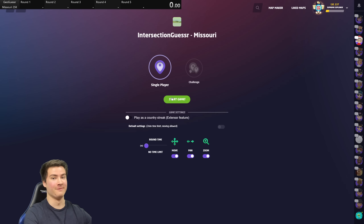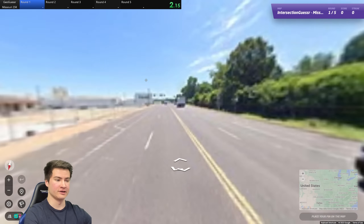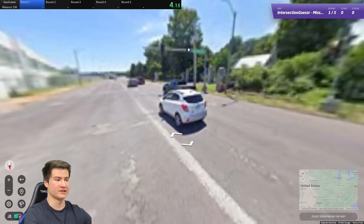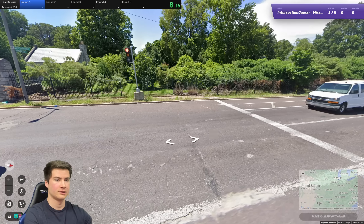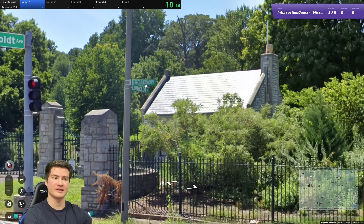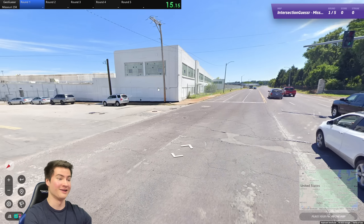We've got our timer in the top left, and make sure to leave a like on the video - it really helps the channel. Starting in a city - this is good. Let's go up to this intersection and see what's going on. This is Humboldt Ave, and here's the sign: Broadway. These look like St. Louis street signs, I'm pretty sure, but I can't say with 100% certainty yet.